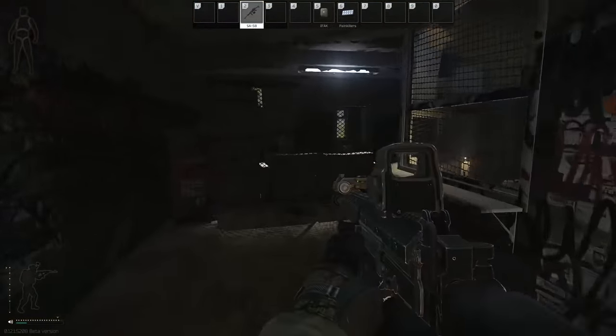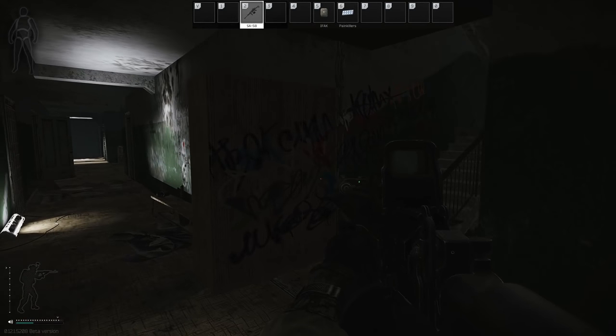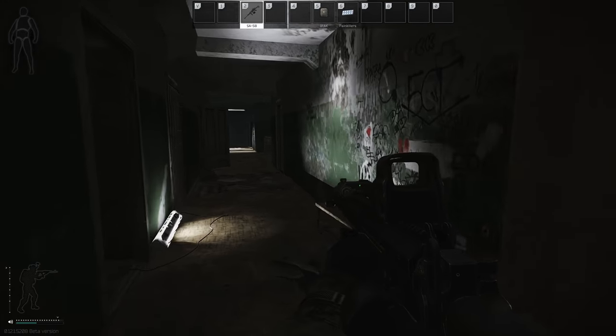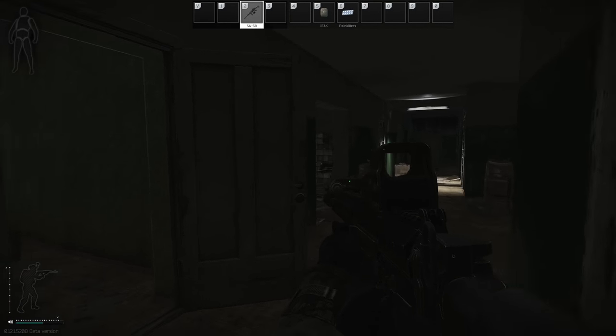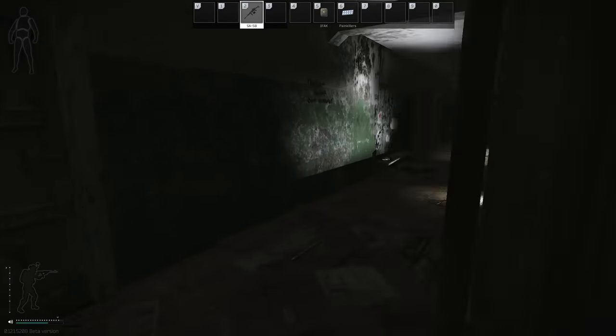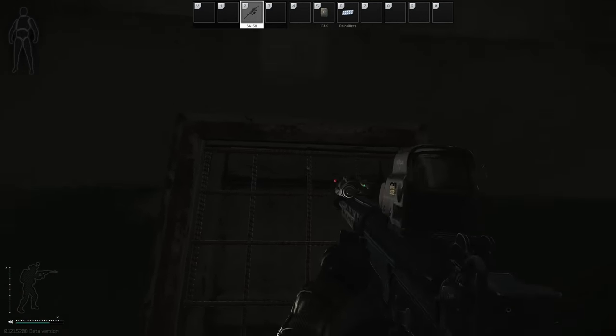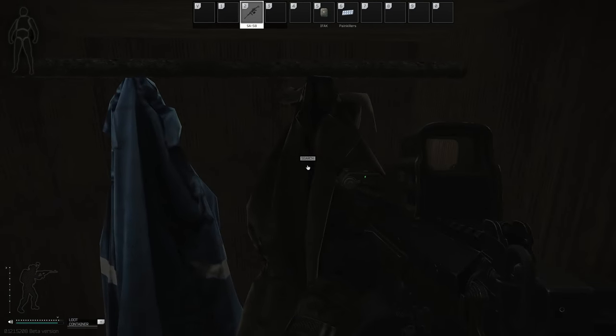Entering two-story, there is a cage area to the right, but before we go in there, head down here to room 108 — there is a wardrobe with two jackets inside.